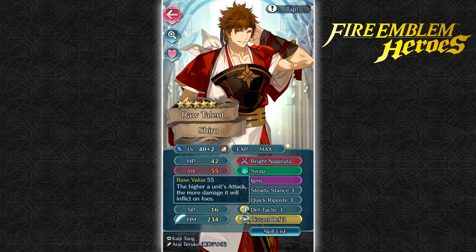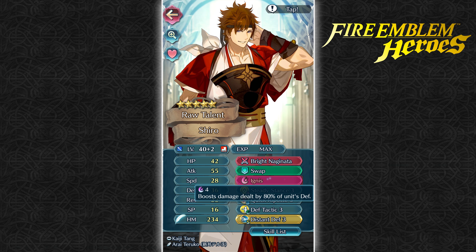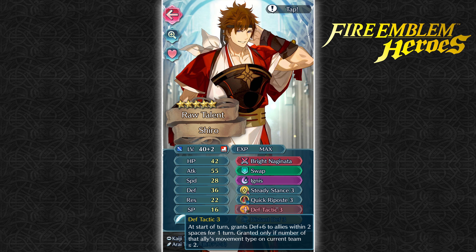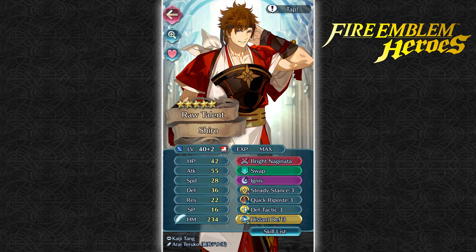So this guy is plus attack, minus speed. He's got the Bright Naginata, Swap, Ignis, Steady Stance, Quick Riposte 3. I was going to give him Quick Riposte 2, but you have to give 20,000 feathers to Tsubaki — and this is Ryoma's son, you best show him some respect. My summoner support is currently on Joshua, but I might have to swap it. In my personal opinion, best Lance unit in the game — and I know everyone's going to say Fjord or Effie, but no, Shiro. He also has Defense Tactic 3 — I have two horse characters and two infantry characters — and Distance Defense 3, because he's an enemy phase unit. A wise man once told me you have to have an enemy phase unit on every single team.